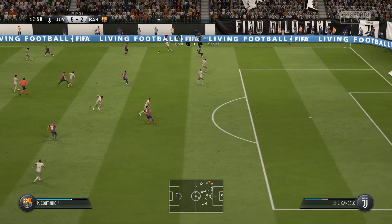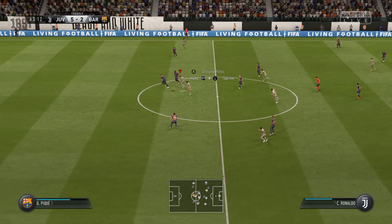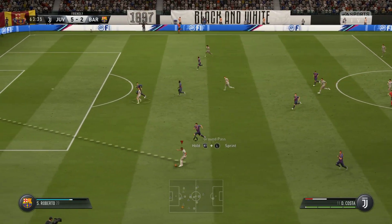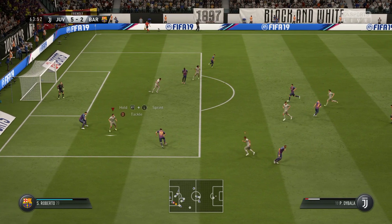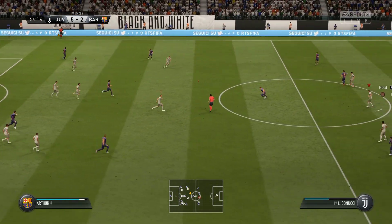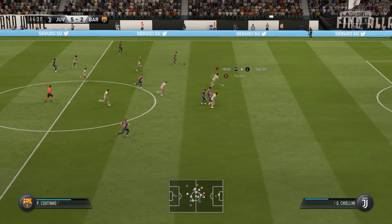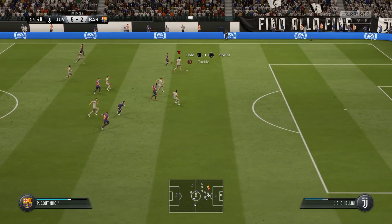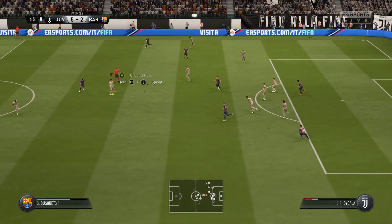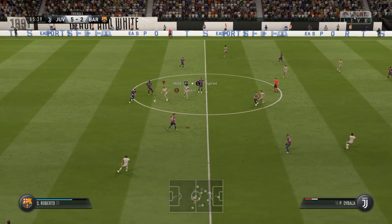Coutinho — trying a bit too hard, trying to force the pass, and it went straight to an opponent. Douglas Costa — quick-witted and quick in this movement too to intercept there. He has cleared it well. Coutinho — break quickly when they get possession. Good defensive clearance there. And Ronaldo — that's offside, and the referee acknowledges that fact.